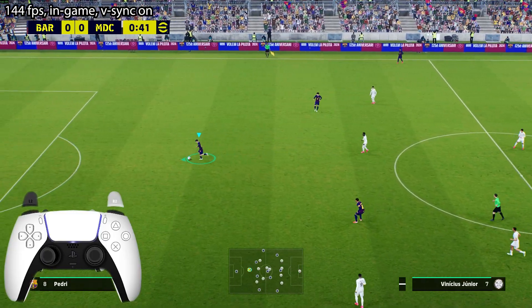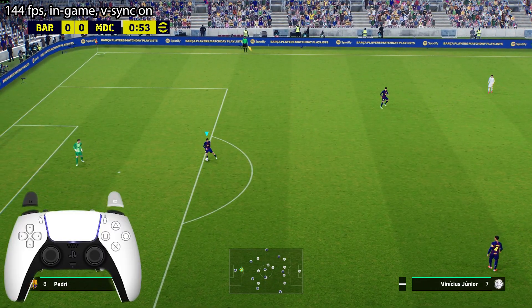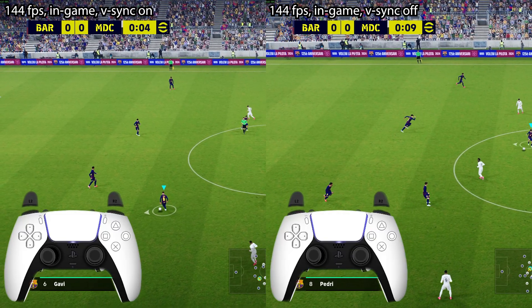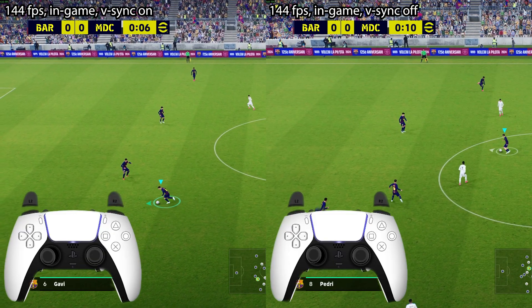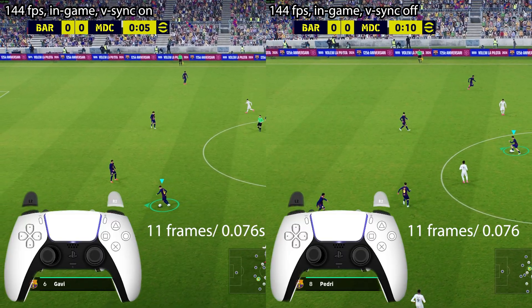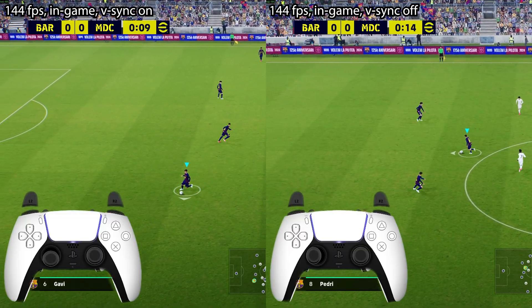I'll be doing two tests. The first one is the trusty sprint circle delay test, with settings shown on the top left corner. The first test is both at 144 FPS using only the in-game unlocker — the left side is with Vsync and the right side is without Vsync. In this one we don't actually see a lot of difference between the two; both are producing very similar results.